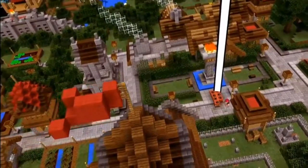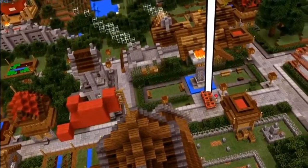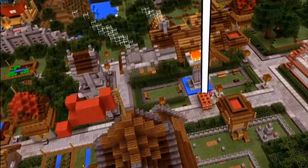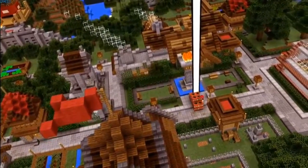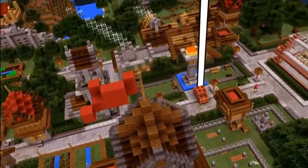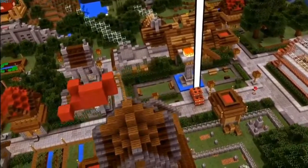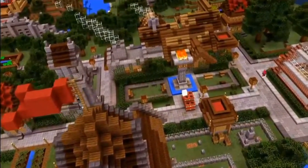I'm placing some TNT so I can blow my way into this stronghold. I could use a light though, Saks. Good strategy. Using HoloLens, I have access to all console commands in Minecraft just using my voice. I can just focus my gaze on the TNT and say: lightning strike.